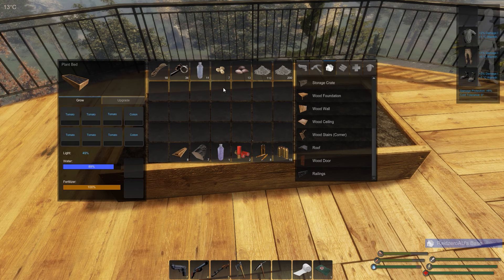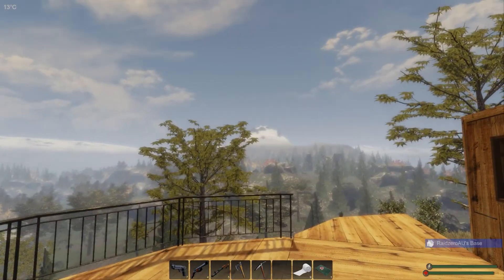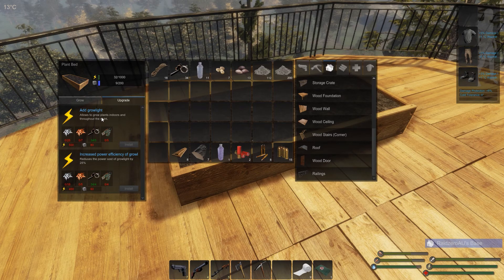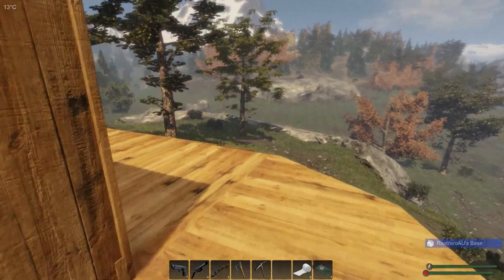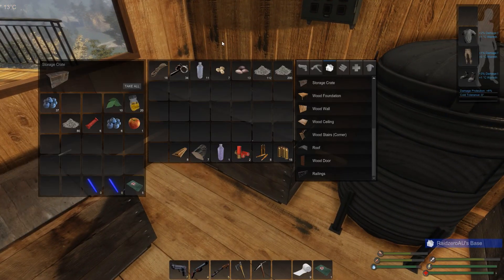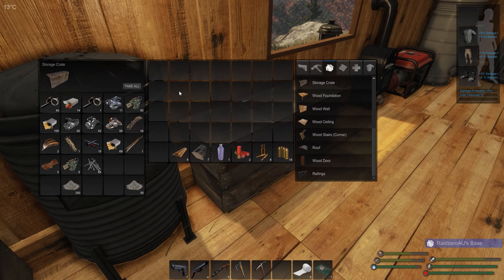Light is 49% - I probably thought it should be 100%. Looking at upgrades - add grow light, so you can do it indoors, but that takes up power. We'll see how that goes. At least we've got it up and running. Seeds can go back in there. I'll put that in there, and those planks can go in there.